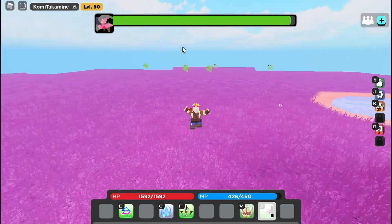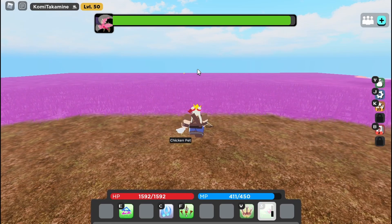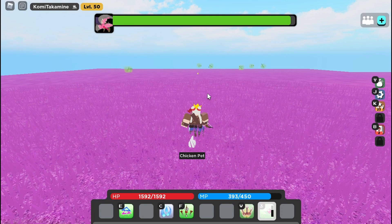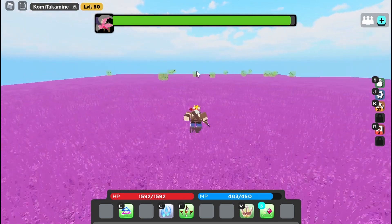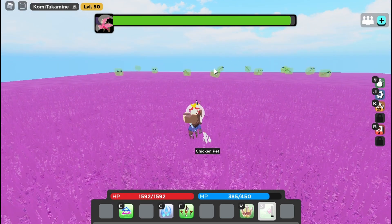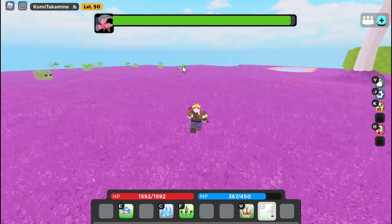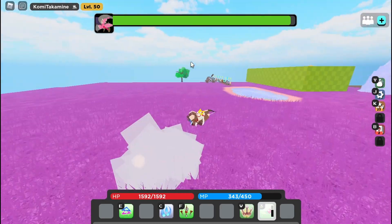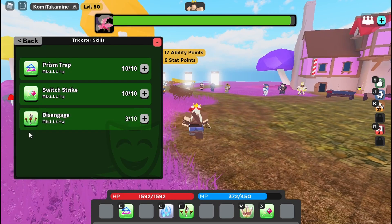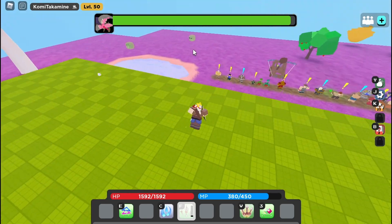Switch Strike is a good mobility ability. For example, if you're on Dunes and you're too lazy to walk, you just Switch Strike to swap places with a mob. You can get Disengage but no more than level 7 if you want. Disengage doesn't do that much in PvE — it deals low damage — and Switch Strike does more damage anyway.